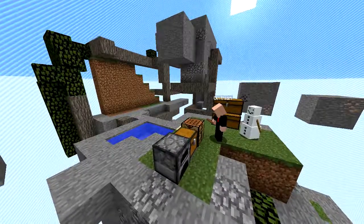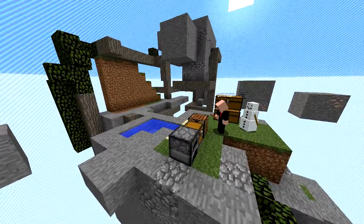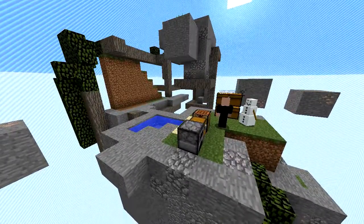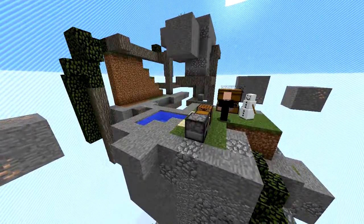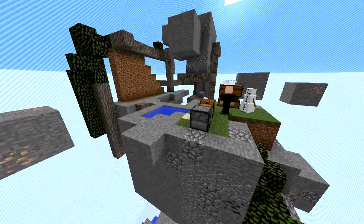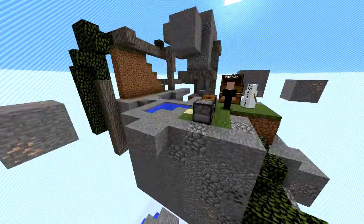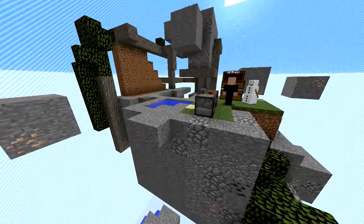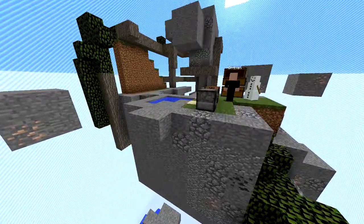Today we are going to dig down. You saw me in the last episode build a pillar of cobblestone using a lava bucket and water pouring over the edge. Today I'm going to dig downward so that I can get to the lowest point of buildable space, right above the void.